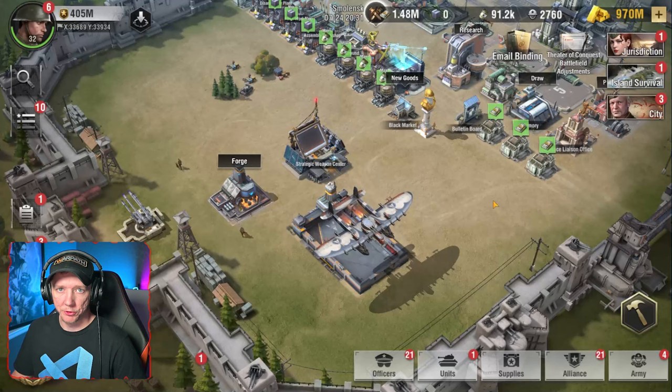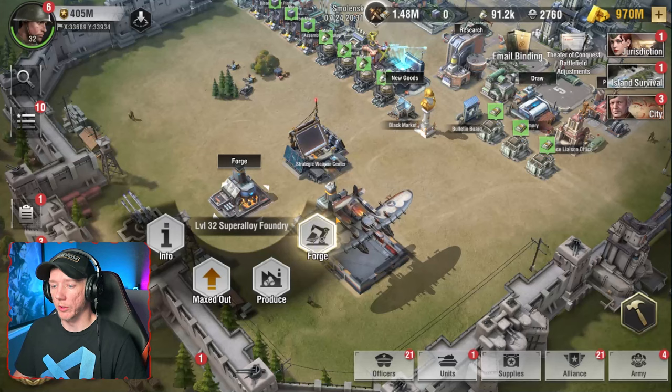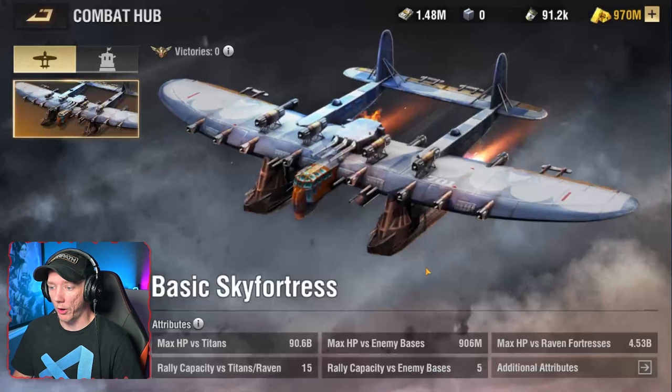I've lost the intro screen to the update, but you basically have three new buildable structures inside your base. They have to be upgraded from level 1 to level 32. We have the super alloy foundry — there's a new resource in the game called super alloy. We've got the strategic weapon center where you actually do R&D. And we also have the combat hub.